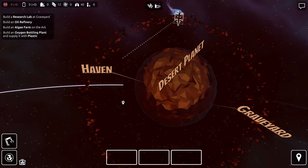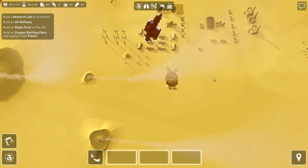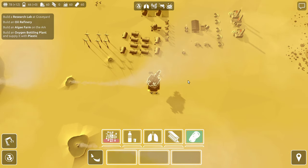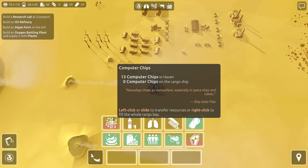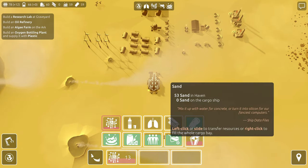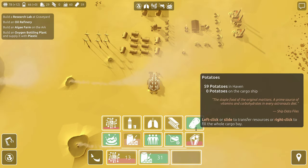We got three locations already — so early in the game — and each of them have their own really important contribution to make, right? There's the computer chips — 13 of them. Feels great. Let's bring some concrete so we can construct things more over there. And I'm going to bring a little bit more water too, since we can't make it ourselves over there.